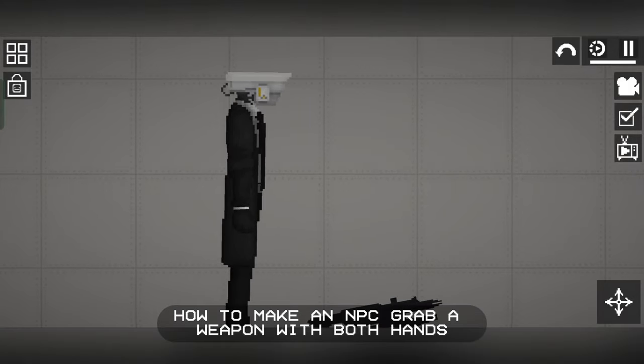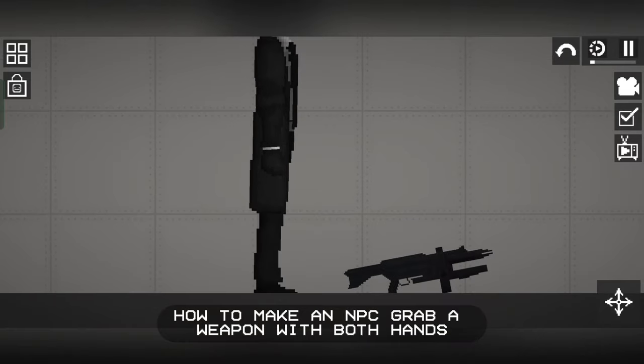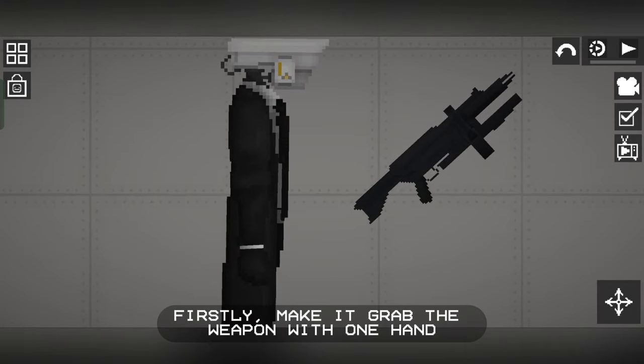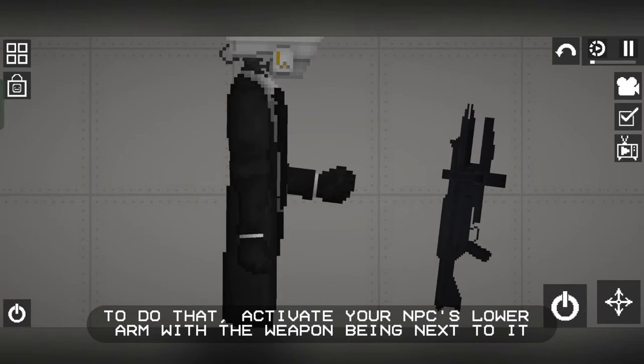How to make an NPC grab a weapon with both hands. First, make it grab the weapon with one hand. To do that, activate your NPC's lower arm with the weapon being next to it.